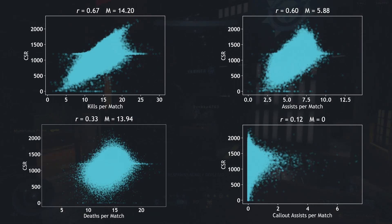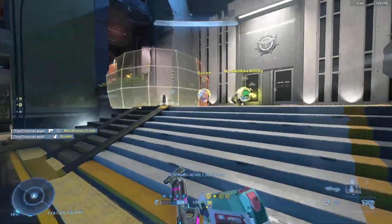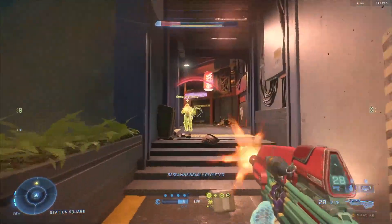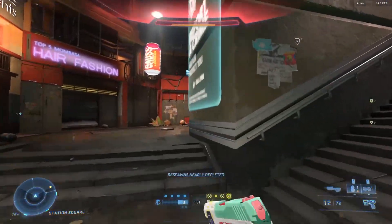Interestingly, the more deaths per match you have, the higher your CSR tends to be as well. I doubt the system rewards dying more, but rather that players who die more tend to get more kills. Based on these correlations, it seems that kills and assists are rewarded while deaths do not seem to grant a penalty.